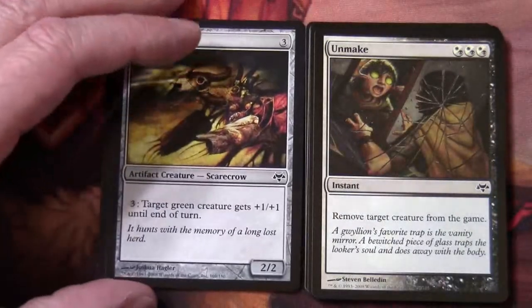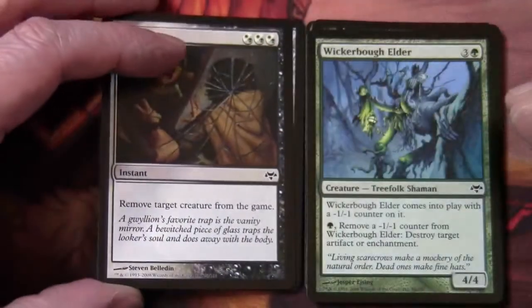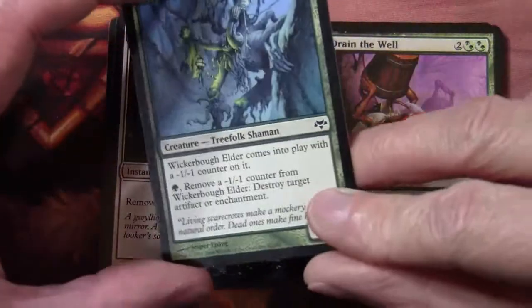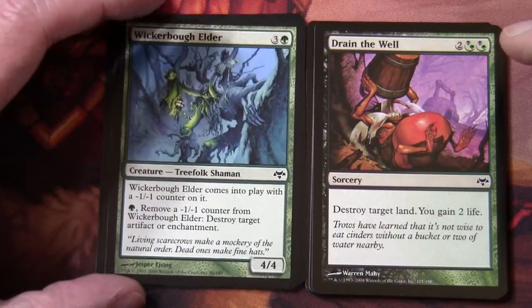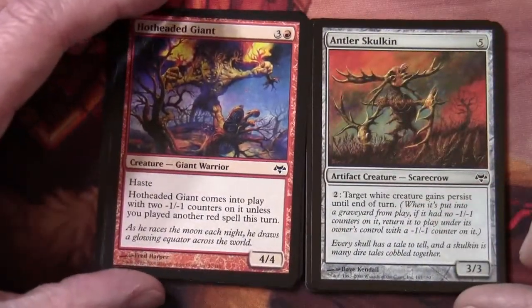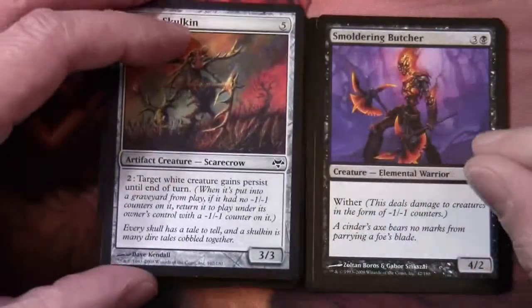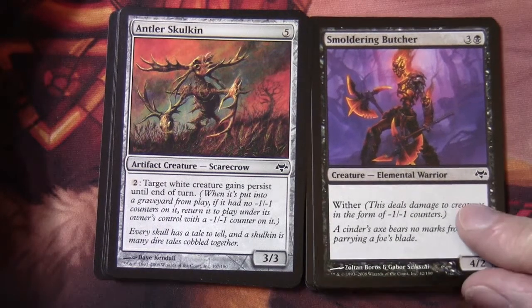Unmake was in the set — I think this is the third one we've seen across these two videos. We've got Wickabout Elder. A minus-one minus-one counter theme was prevalent in this set and the previous one. Drain the Well destroys target land and you gain two life. Hot-Headed Giant. Another Skulkin — this is the Antler, the one that targets white creatures. Smouldering Butcher has Wither on it, so it deals damage to creatures in the form of minus-one minus-one counters.